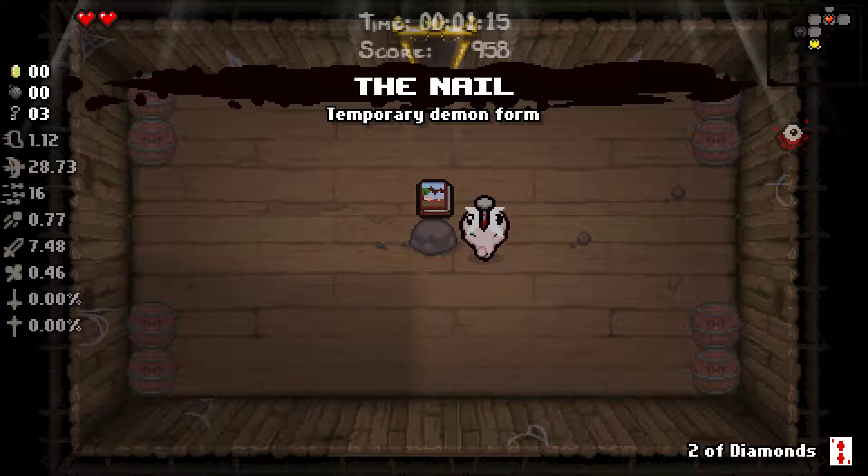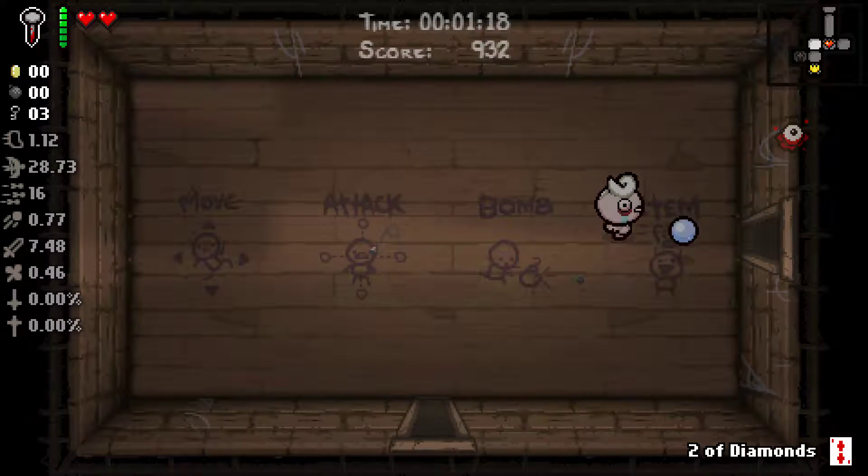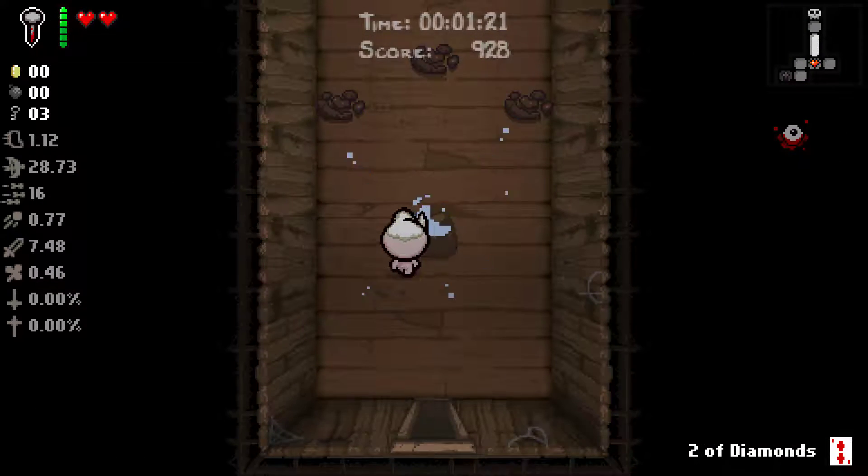Monster Manual or the Nail? I am taking the Nail, because the Nail — as it says — Temporary Demon Form, but at the same time it gives me a Black Heart, and that is just more useful.